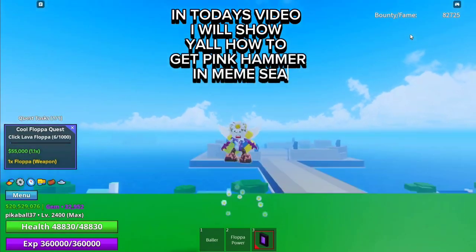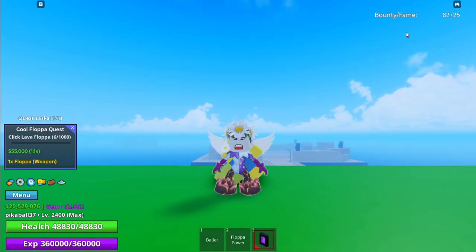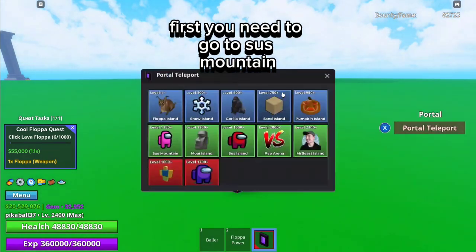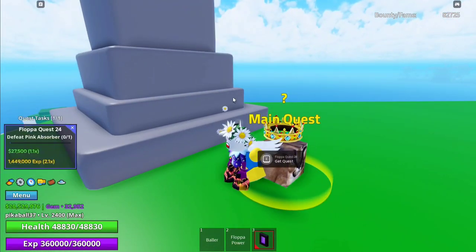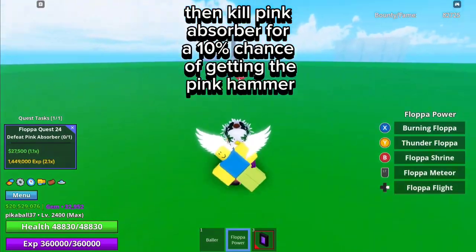In today's video I will show you all how to get pink hammer in Meme C. First you need to go to sus mountain, then get the quest over here. Then kill pink absorber for a 10% chance of getting the pink hammer.